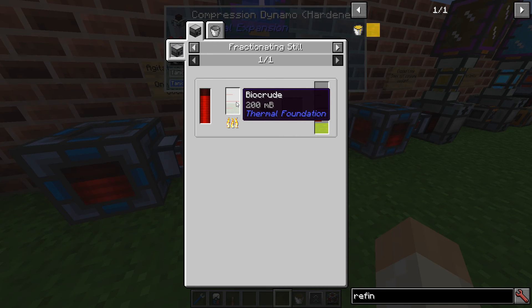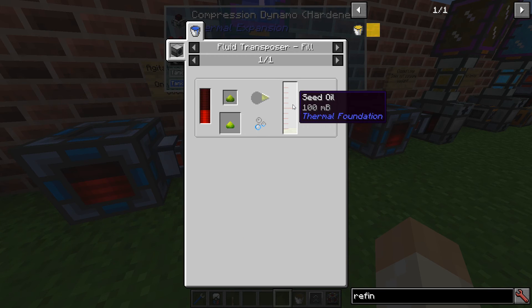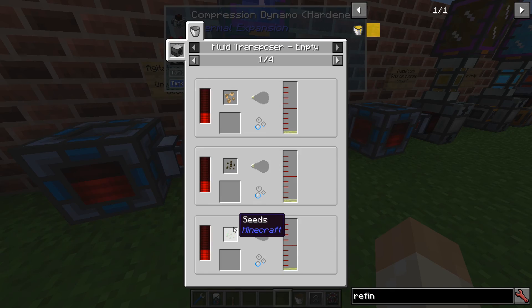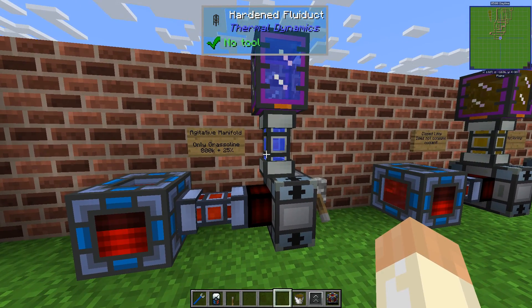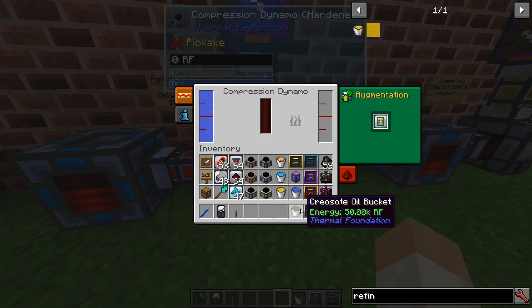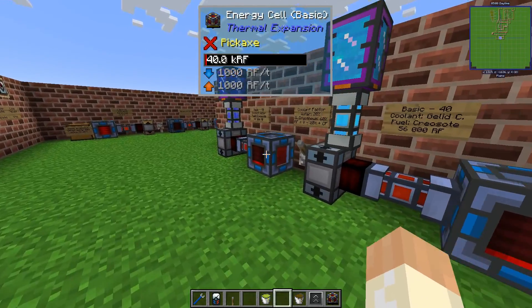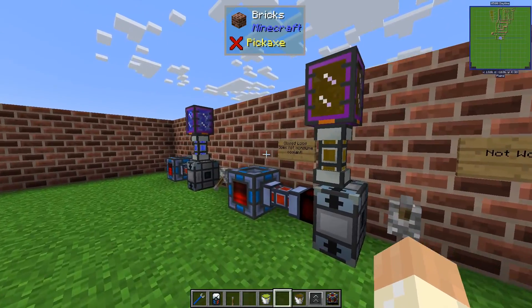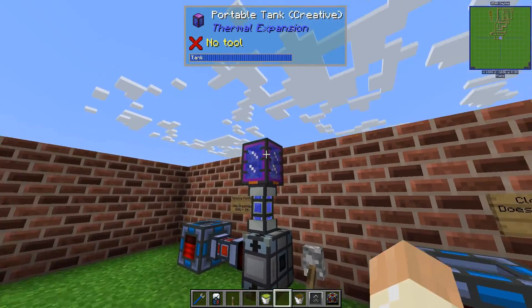Gasoline comes from biocrude in the fractioning still. We haven't covered these machines yet but we will do that probably starting in the next episode. This is a form of eco-recycling to generate biofuel — we get biocrude from biomass which can come from seed oil and various veggie types. It still requires coolant and you can use a better coolant if you want. The augment gives you more out of it: one million RF from gasoline here versus 800k without it, so you get 25% extra. And with better coolant or JLED it will be even higher.